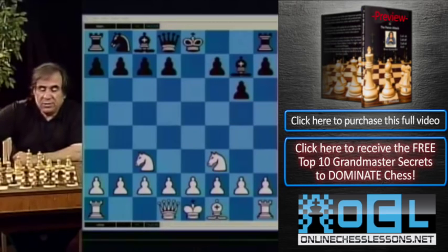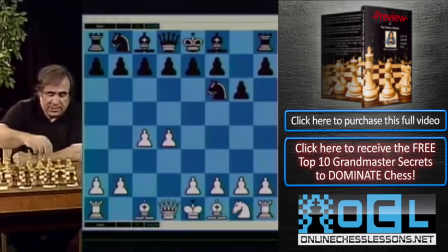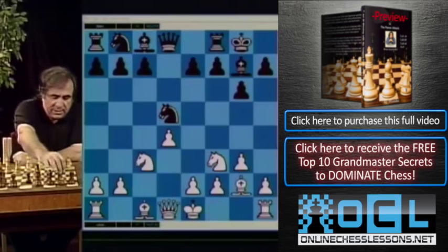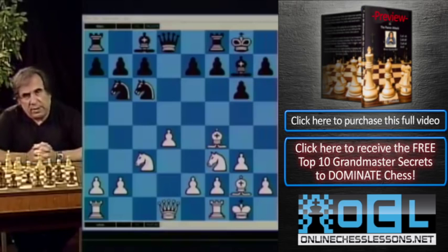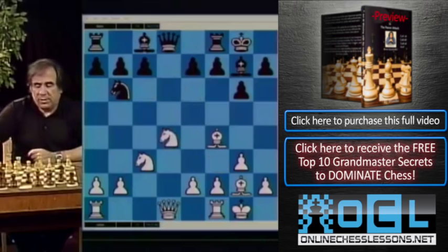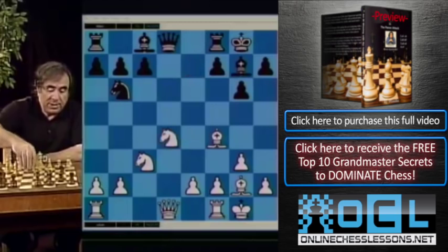The other way to play is to fianchetto the bishop. So: d4, knight f6, c4, g6, knight c3, d5, cd, knight takes d5, knight f3, bishop g7, g3, castle, bishop g2, knight c6, white castles, and knight b6. After bishop f4, black practically has to play knight takes d4 because bishop e6 is not a good move. So knight takes d4, knight takes d4 — and here black has three choices: bishop takes d4, queen takes d4, or the e5 move.